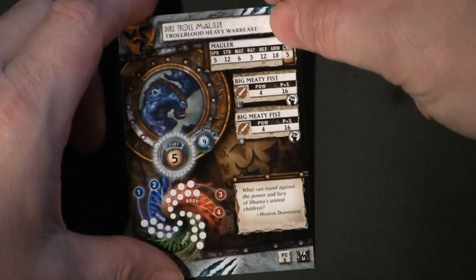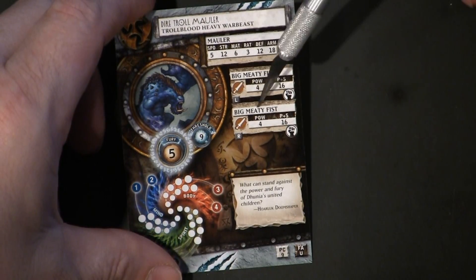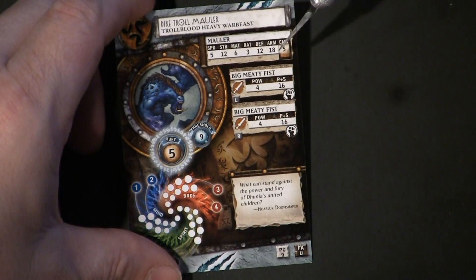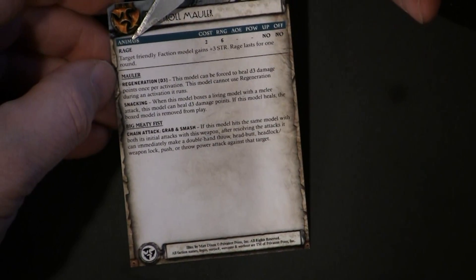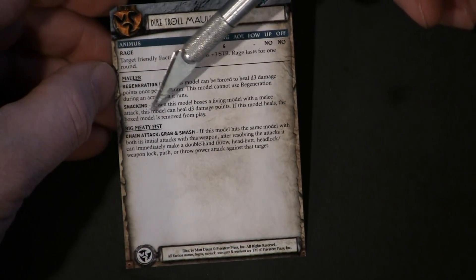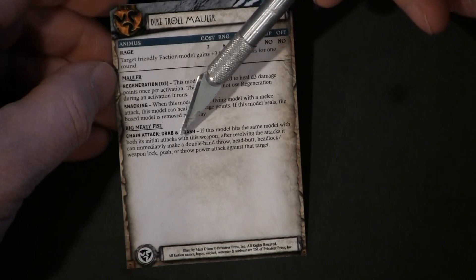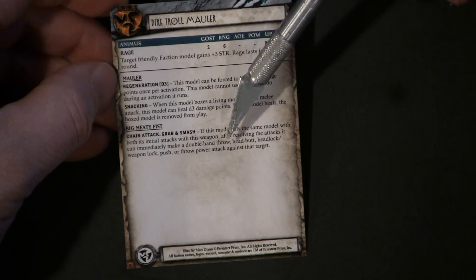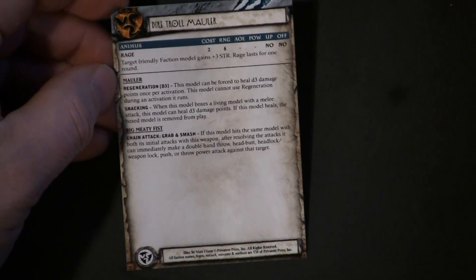Then we have the Mauler, which has a Meaty Fist and a Big Meaty Fist. Power plus Strength is 16. Speed 5, Strength 12, Melee Attack 6, Ranged Attack 3, Defense 12, Armor 18. His animus is Rage. He has Regeneration, Snacking, and Chain Attack: Grab and Smash — if this model hits the same model with both initial attacks, it can immediately make a Double Hand Throw, Headbutt, Headlock, Weapon Lock, Push, or Throw power attack against the target. That's pretty cool.